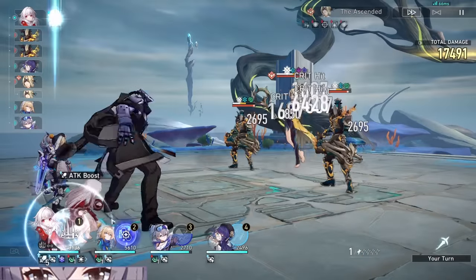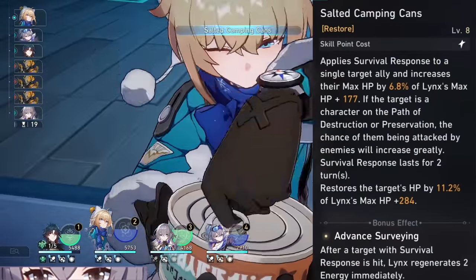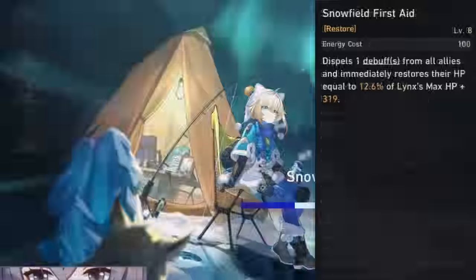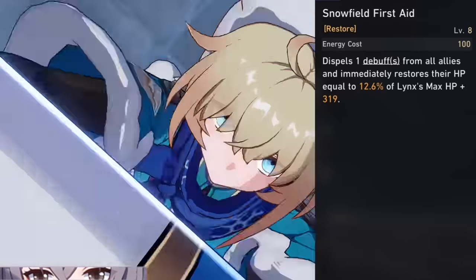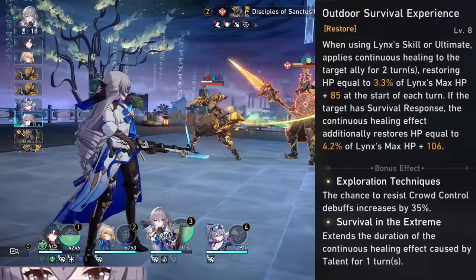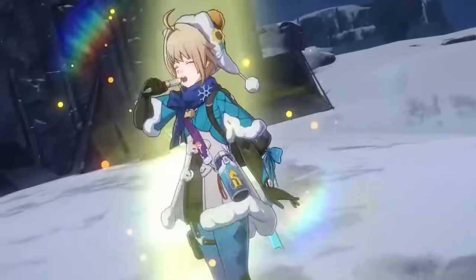Lynx has a pretty unique ability with her skill, which can heal an ally and also apply Survival Response, which can increase an ally's max HP based on her max HP, and apply a taunt to allies who are preservation or destruction, which can make team-building pretty interesting. As for her ultimate, it provides the much-needed team-wide cleanse, plus having a low-cost ultimate makes it even better. As for her talent, teammates affected by Lynx's skill or ultimate will have continuous healing, which is awesome for more passive healing and keeping the team healthy.